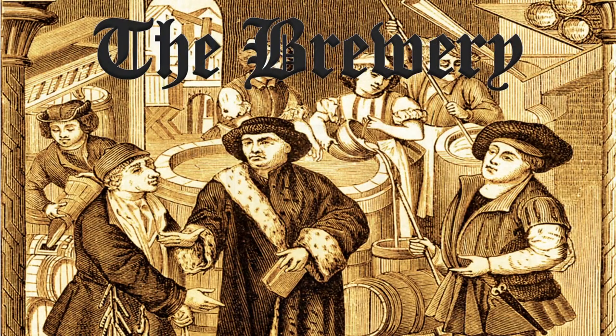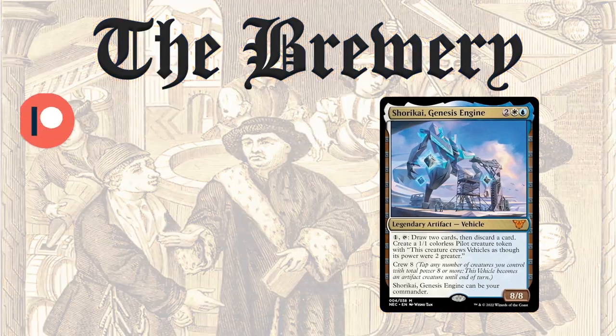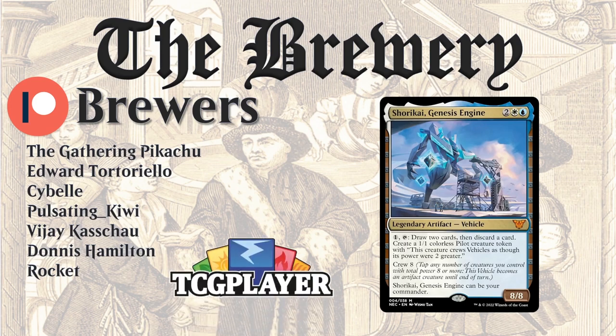This brew is just one idea of how to build around Shorikai, Genesis Engine. While Shorikai can be built in so many different ways, you can make it as specialized and extreme as you want. I focus more heavily on Control and Voltron, but there are still some spicy things to do for grindier games since Voltron and Control strategies have their weaknesses. If you're interested in the deck list of this spicy brew, you can find a link down in the description. I'd like to thank all my patrons and give a shout out to my higher tier patrons for their patronage, and thanks to anyone using my TCG Player affiliate link.